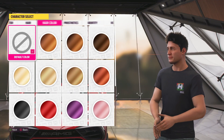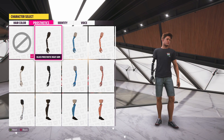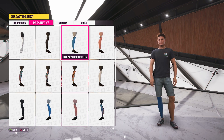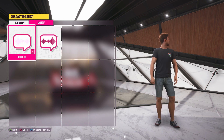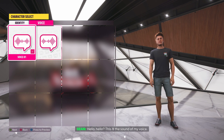You can change the hair — give him long hair if you want. We'll give him some lighter brown hair. You can add a prosthetic arm or prosthetic leg, or you can just do nothing. You can pick his identity or her identity. Then you get one of two different voices — we'll try them both. 'Hello, hello — this is the sound of my voice.' We'll go with number one. 'Hello, hello.' That's very cool.